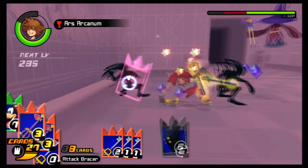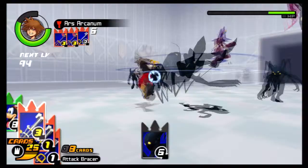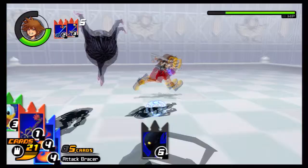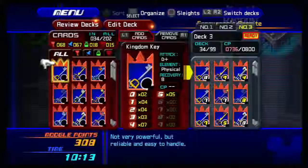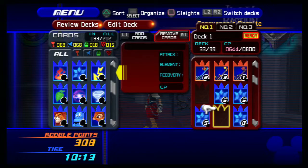If you have 3 specific cards in a row, you can use something called a Sleight — essentially the special moves that consume MP in the first game, like Ars Arcanum and Ragnarok. Ally cards represent your friends like Donald and Goofy, and in certain worlds other allies can pop up like Aladdin or Jack. You can customize your deck to be anything you want, and that's one of the things this game has going for it — you can make a deck full of Sleights, a deck just for magic, summons, or a jumble of random attacks.